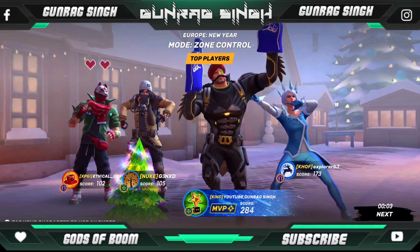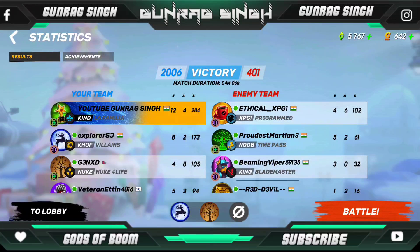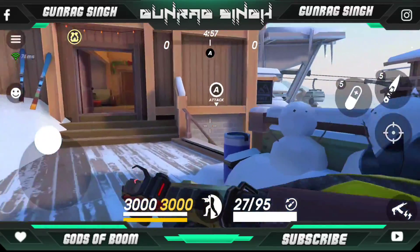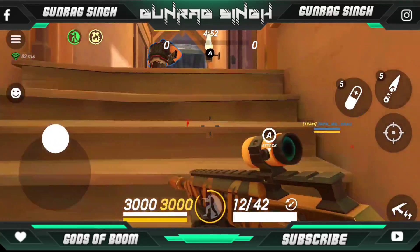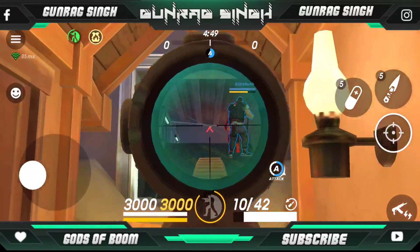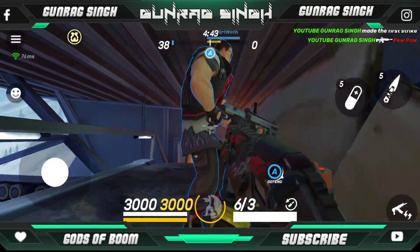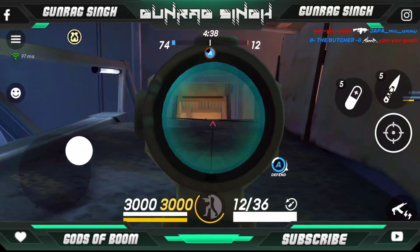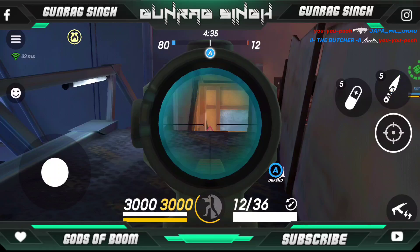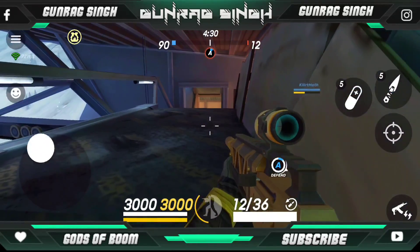That was the first gameplay. Now I'll show you guys another gameplay of the current event that's going on right now. 12 eliminations — let's go. This is a different map, a sort of deathmatch where you have to capture too. Most guys just camp with Orochi on the right side. I wasn't able to hit one headshot — I just hit like three or four body shots only. You have to aim for the head, guys.